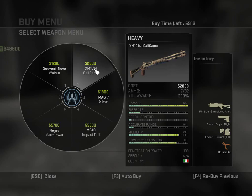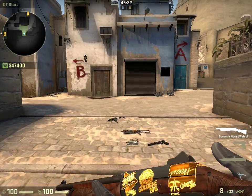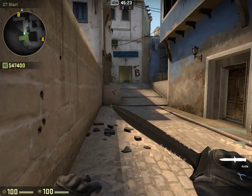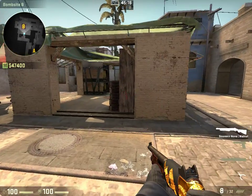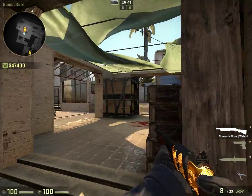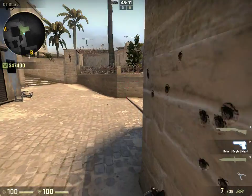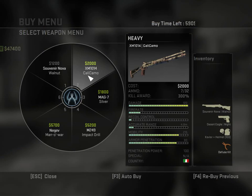We'll do the rifles last because they're the most used. Now we'll start off with the heavy. The Nova: if you're in a round where you're going to spend $1,200 for a gun, I would probably go with the UMP instead. But if you're playing a tight bomb site where you're close to people and can play a good angle, it's a decent gun — it does good damage and actually has good range too. I would probably get the UMP in most situations, or just get a Five-SeveN and not spend as much.